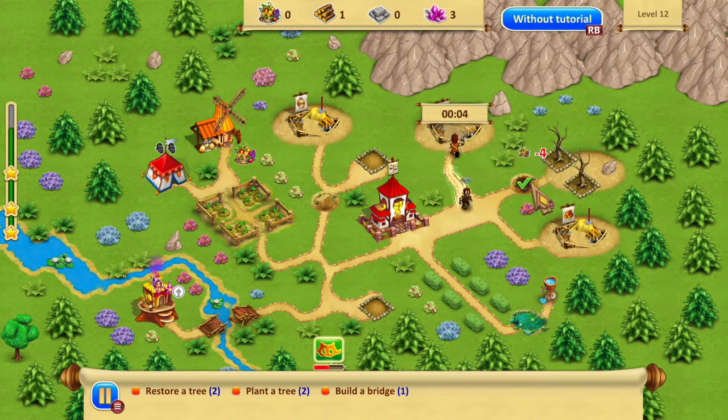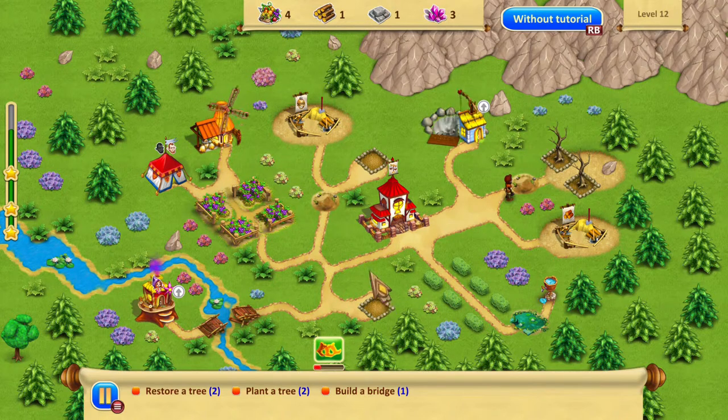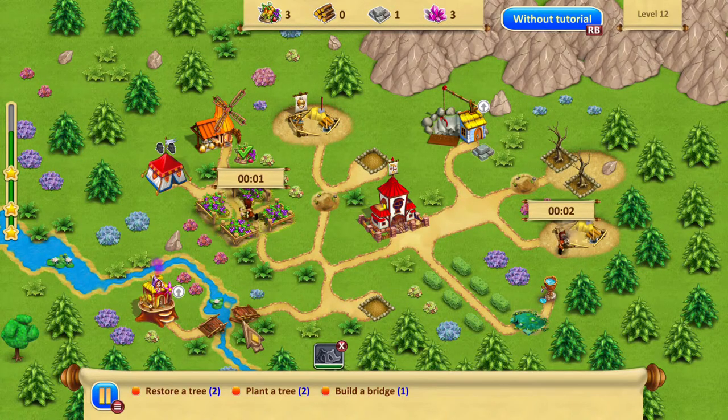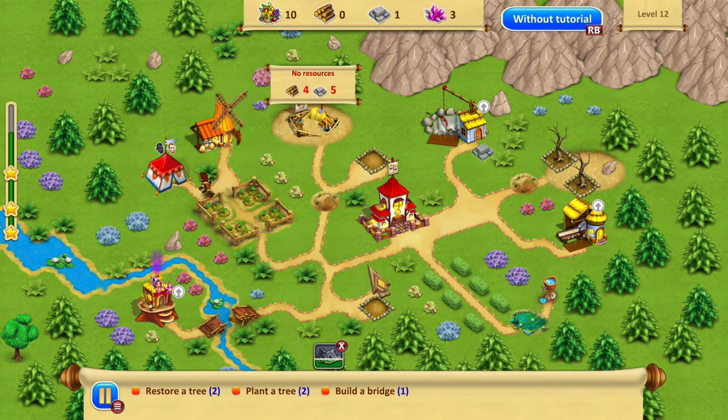The management gets a little harder where you may not have the item you need, like stone, but there'll be a trading place that gives you stone if you give it four pieces of food — that's one mechanic that gets added as the game goes along. There are also altars that randomly give you things, but other than that it's pretty much the same throughout. I think there are about 40 levels.